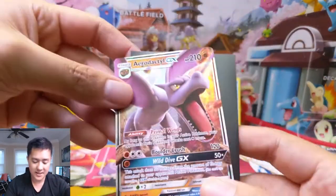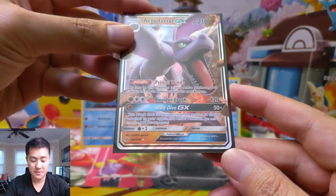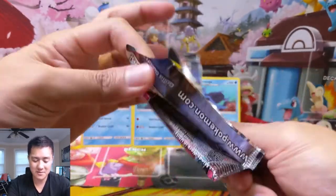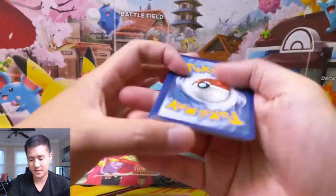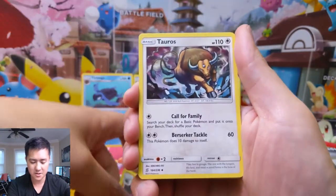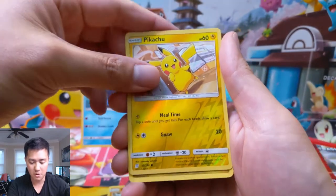Aerodactyl GX — Primal Wins means as long as it's your active Pokemon, your opponent's basic Pokemon have an additional retreat cost. But it's that 'active Pokemon' clause that really kills this card. Boulder Crush for 120 is not good enough for a GX, and Wing Dive does 50 times the amount of energy attached to your opponent's Pokemon — sure you can get one knockout but you need more, especially since you have to evolve from the fossil. Not good enough in my opinion.